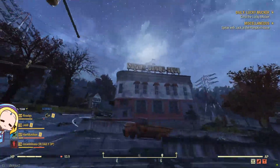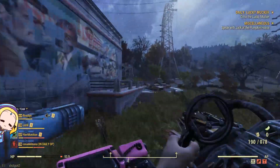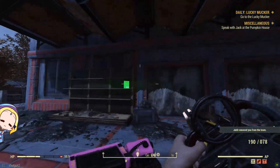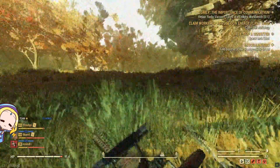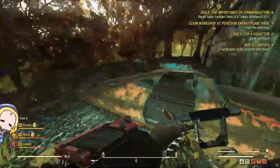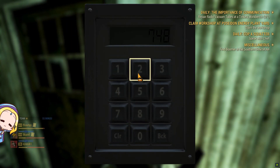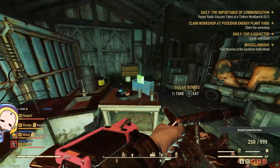After that, fast travel to the tattoo parlor where you will find the SuperDuperMart. Walk to the back door and you will find a sugar bomb on the shelf. The last location is at Tanigra Town. From the spawn point, run east till you see a warehouse. In the warehouse, you will find a keypad. The password is 7-4-8-2-5-0. Once inside, you will find a sugar bomb next to the chemist bench.